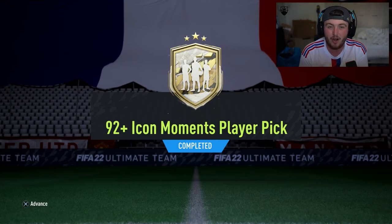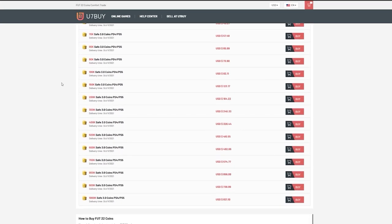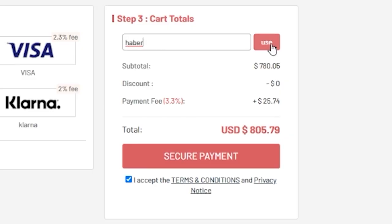EA dropped a plethora of brand new upgrades. Let's open all of these up and see what we get. For cheap, fast and reliable FUT coins, check out u7buy.com — there is a link in the description. Use the code HABER to get yourself a discount on all of your orders.